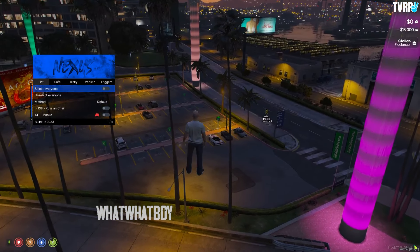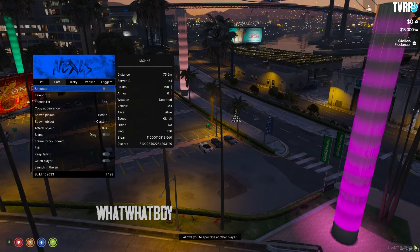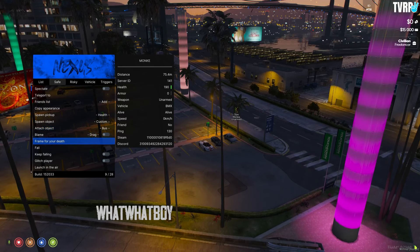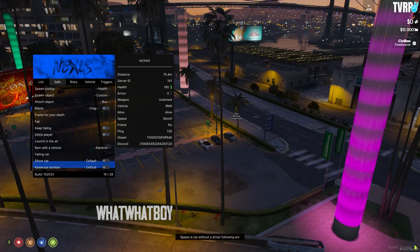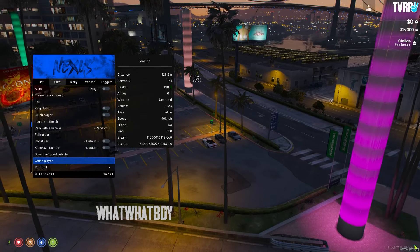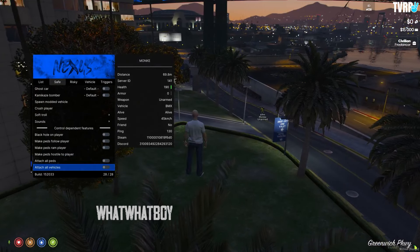You've got your server options and trolling tab. I'll select this player. There are safe options and risky options — safe options won't get you banned from servers, while risky options will semi-get you banned depending on which server you're on. You've got ghost vehicle, launching, air glitch, fall damage, which will kill the player, spawn stuff, and black hole a player.